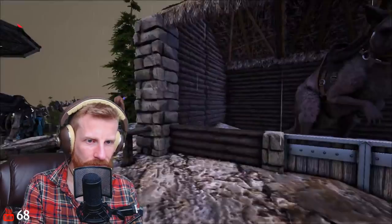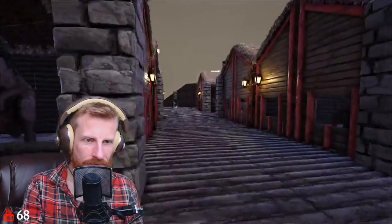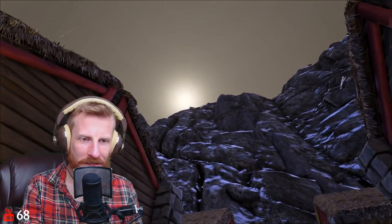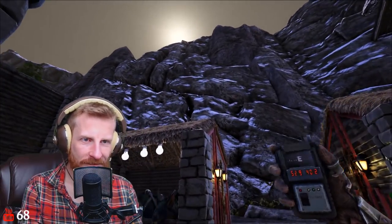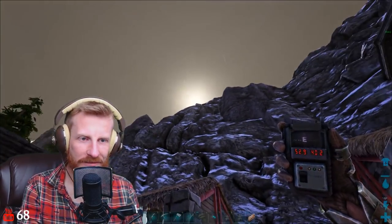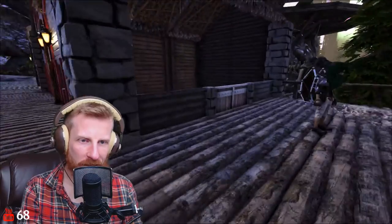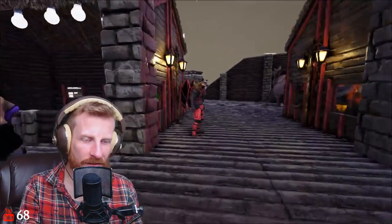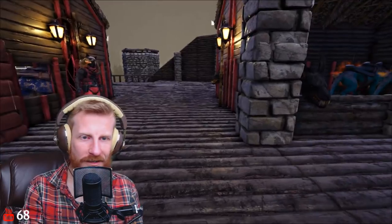The mountain backdrop gives a great Whiterun feel. At the very beginning of the day the sun rises behind the mountains and then sometime around 11 AM it comes over the top and bathes the whole place in light. The farming dinos over here are just being stored — they couldn't quite fit inside the stable as it's a little short, but that's fine.